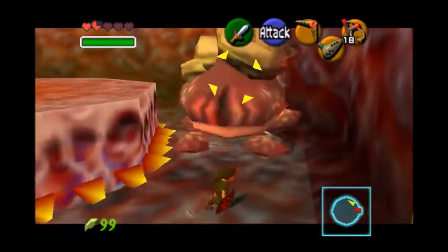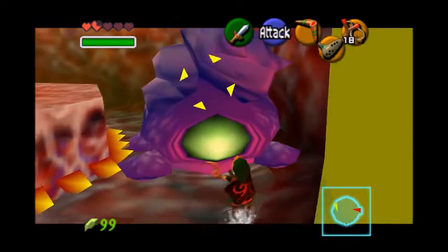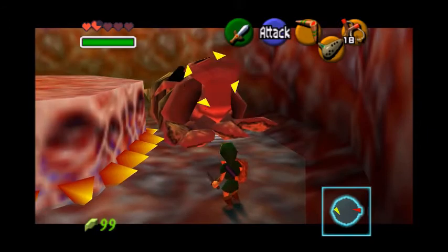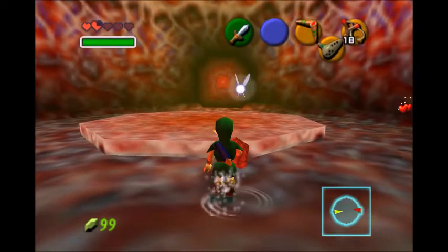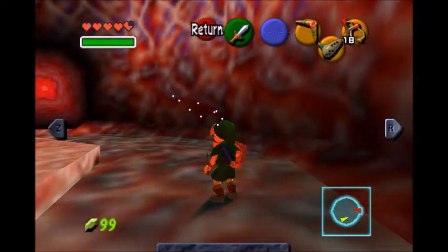Pretty sure this is the last time I have to do it — destroy the green thing and we're done. He has evaporated. Let's get some hearts — I need those hearts. Almost full health.